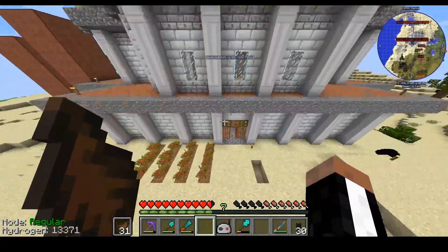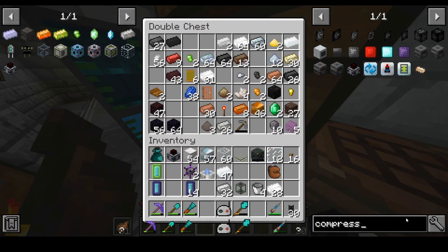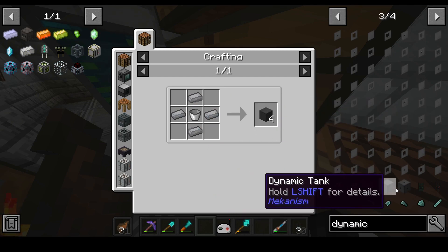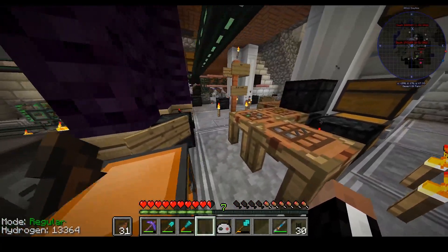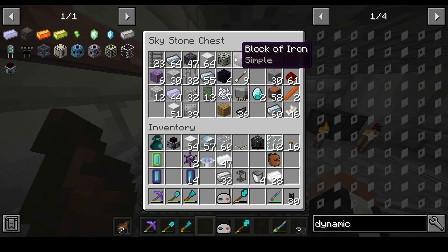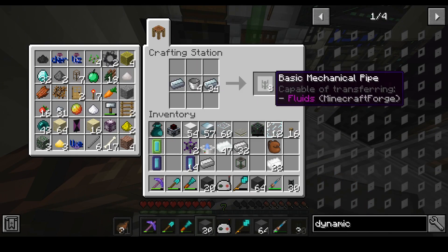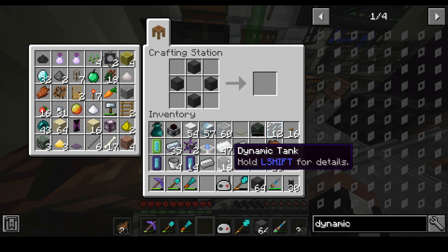There's a thing called a dynamic tank — if you've never played Mekanism before it won't be familiar to you. The dynamic tank is a massive tank that you can build out of blocks and it's pretty nice. It is pretty expensive but what you need is dynamic tanks and dynamic valves. You only need two valves unless you need to handle more fluid inputs and outputs. I'm probably gonna be building about that many of those pieces.